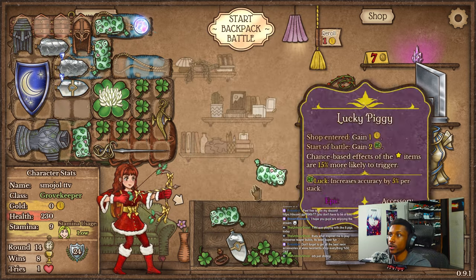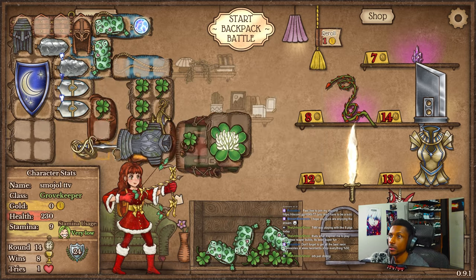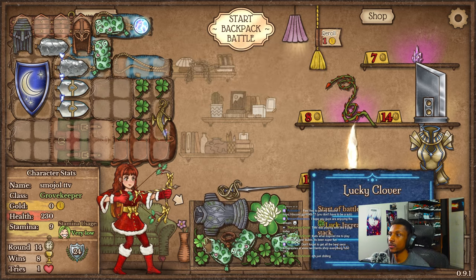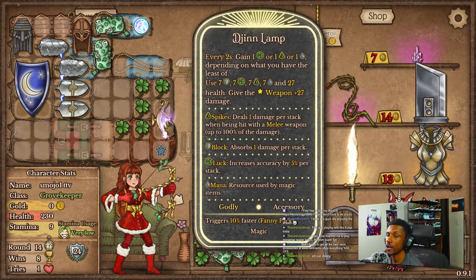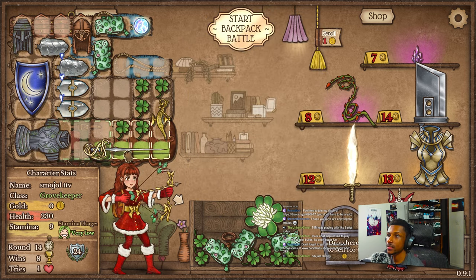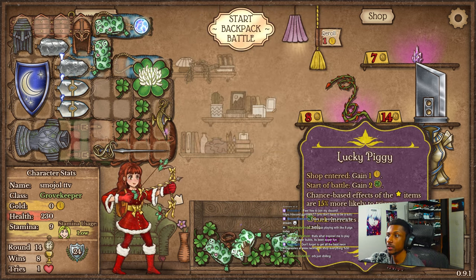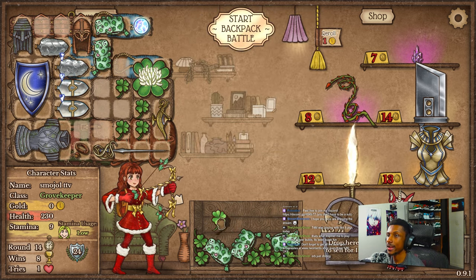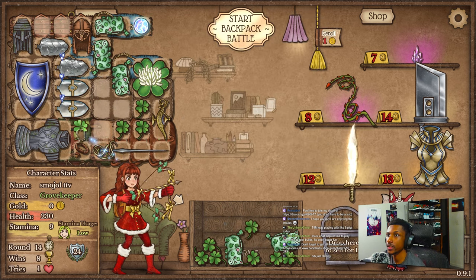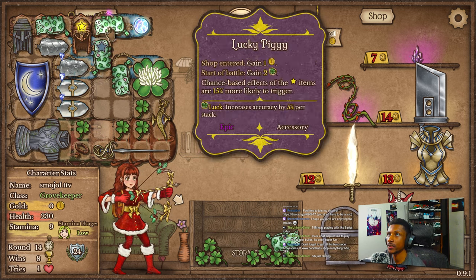We'll be able to instaproc the mana orb now which would be great. Well, we also got the djinn, so it's in the air which one is actually going to proc — it's either going to be the djinn or the mana orb. Either one would be good, but I'd prefer it to be the mana orb first and then the djinn second, just so we can get the extra buffs first. Whichever one it is I guess it'll be fine.